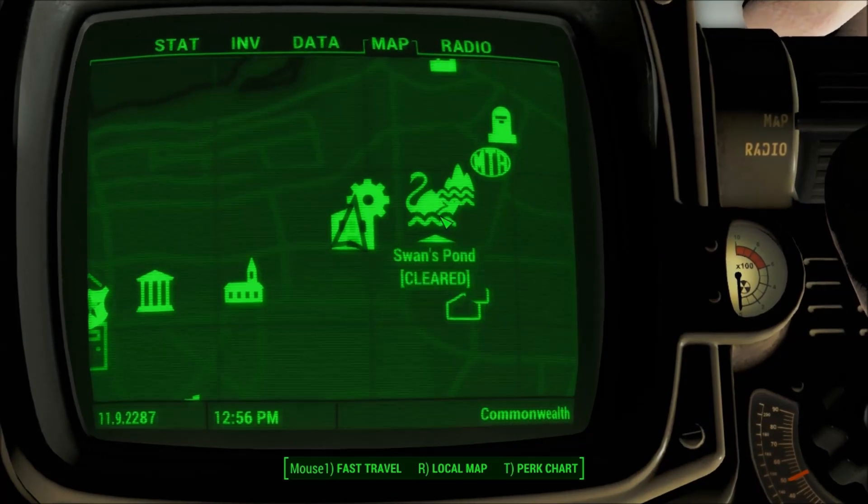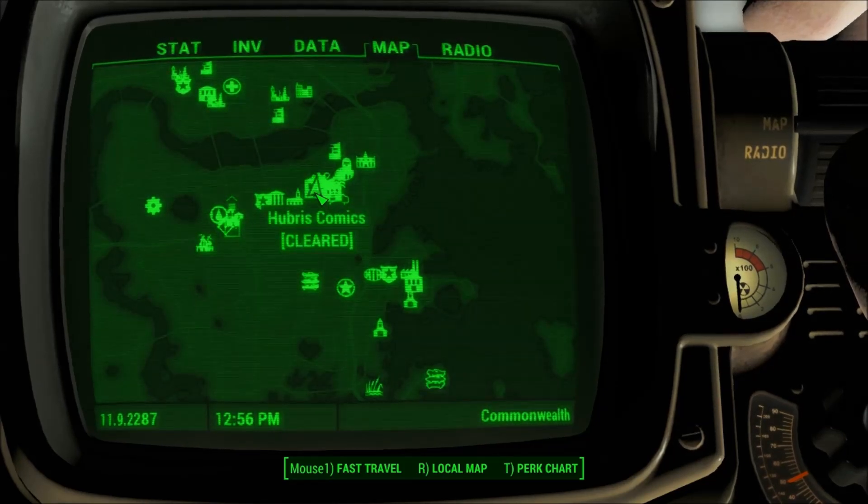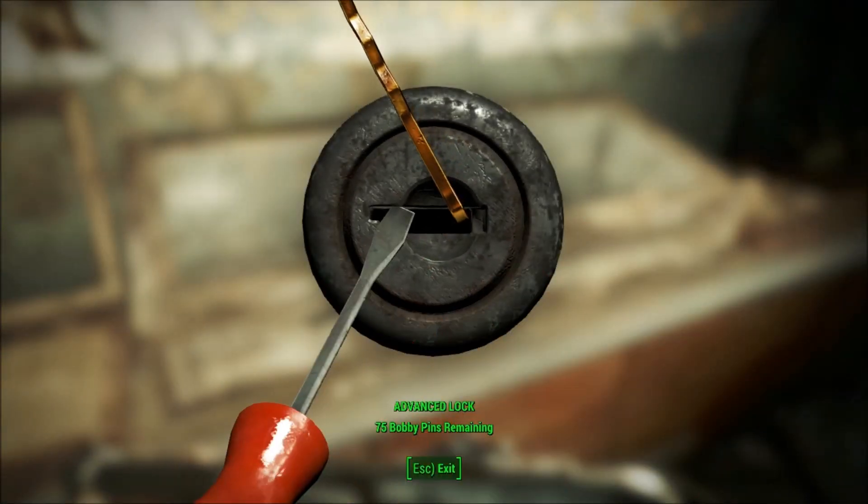To get this weapon, you're going to want to head to Hubris Comics, and inside on the left you will see Grognak's Axe inside of a case. You can either lockpick the case or hack the terminal next to it to open it up, and inside will be Grognak's Axe.